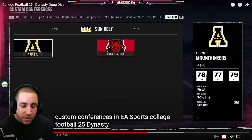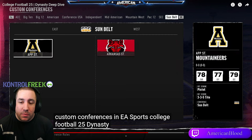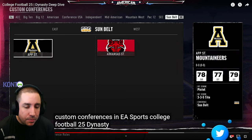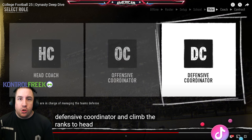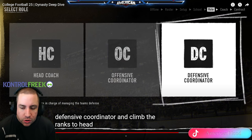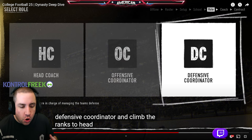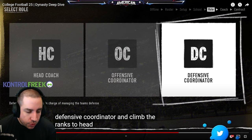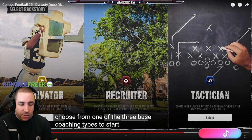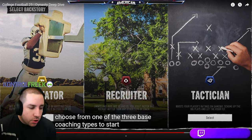There will be custom conferences in College Football 25, which means you can move teams around and basically create or add teams to conferences. You can start as an offensive or defensive coordinator and move up in the ranks to head coach, or you can start right away as a head coach.